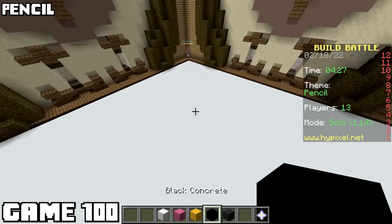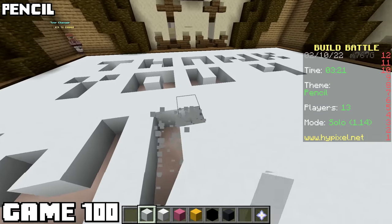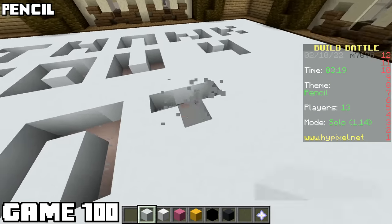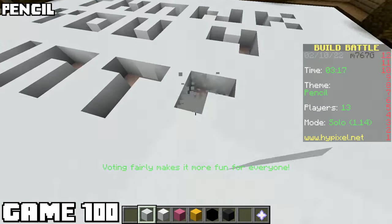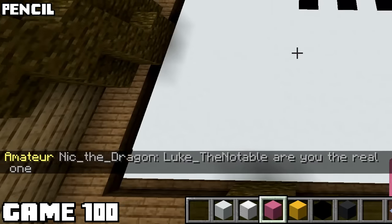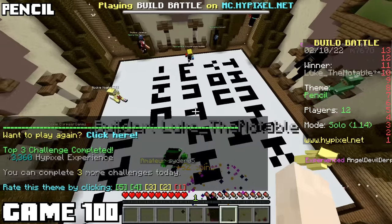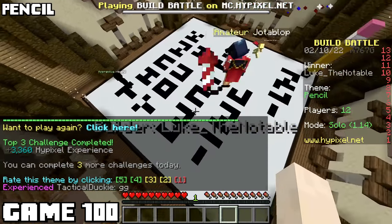The theme for game one hundred was pencil, and I knew exactly what I was going to do. I'm thanking you for watching the video - in the video, with my build. I don't even care if I lose. I stuck to the theme - there's a pencil in it. Best part though, someone noticed me before the voting began. I then used my internet clout to get the whole lobby to vote me good. I won. Yay for fame.